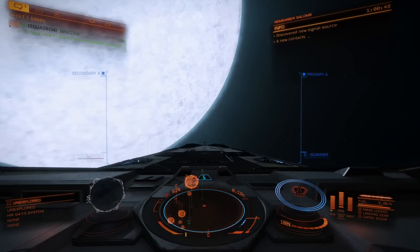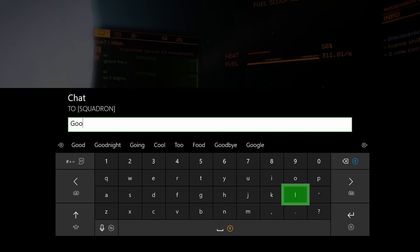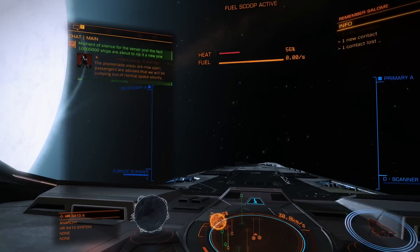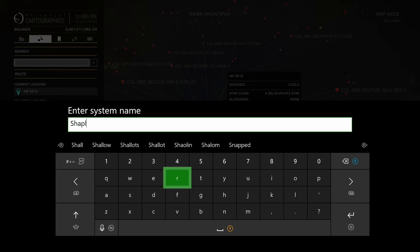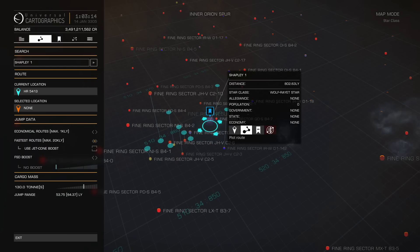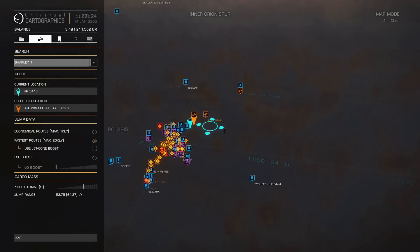All right, so here we are in the next system — it's the first jump from our starting system. For a little bit I was kind of confused on exactly where we were headed. I didn't really know our next set of destinations, so I was looking at the waypoint list on Discord, chatting with the guys, and I figured out that our next destination was a system called Shapley 1.